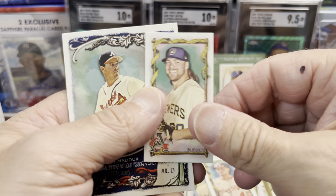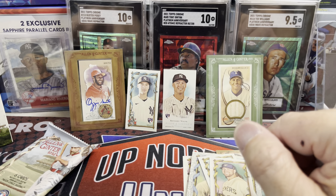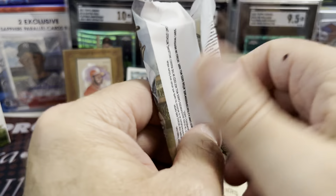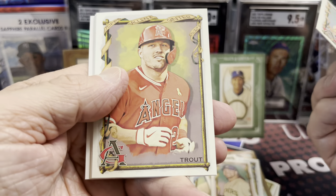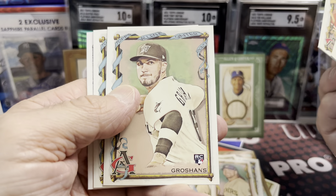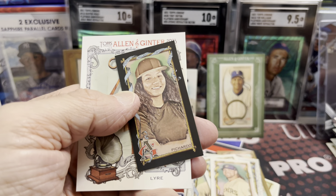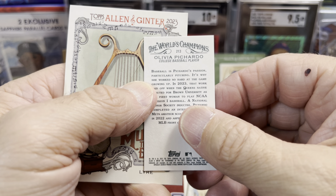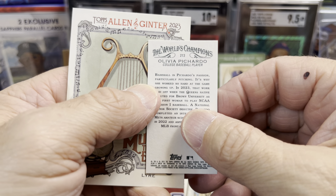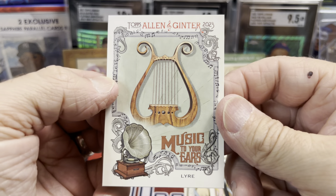We are trying to show you what kind of value you can get out of products and share whatever knowledge we have about them with you guys. There's a Babe Ruth, and we got a filigree — that's what they call it — Starling Marte. There's a nice black college baseball player card. And there's a lyre card. Do you ever play the lyre?